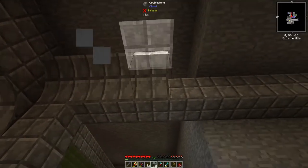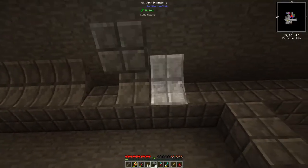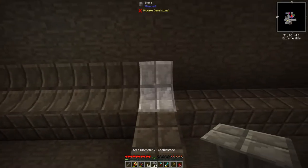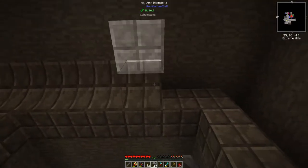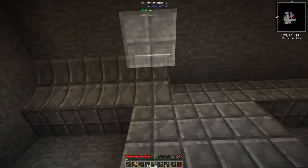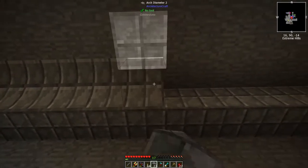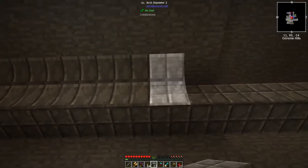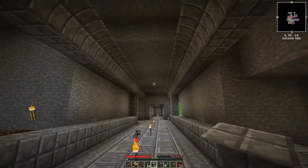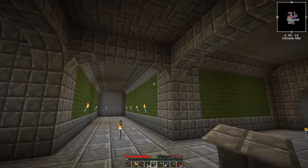Hello everybody, welcome back to Stone Block. You may have noticed that little blurry intro — some things have changed, and for the better. I decided to finally dig into starting to build the actual base. It's going to be subject to a lot of change. I'm using a lot of cobblestone here because I don't have that many materials yet, so I'm using a lot of these ArchitectureCraft things, cobblestone, and chisel just to make it look cool, and I think it's starting to get there very slowly.